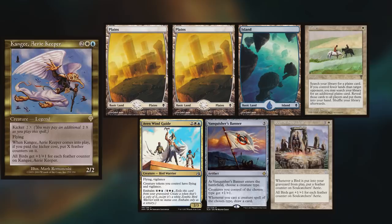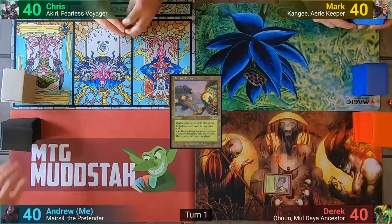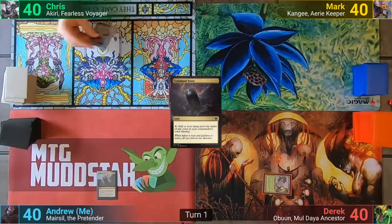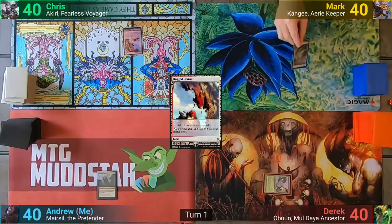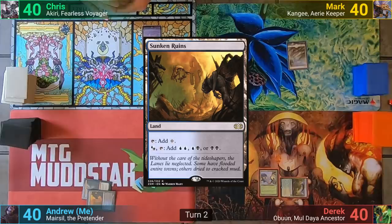Derek wins the eye roll and starts us off. Derek plays a tapped Tree Top Village, passing. I play Command Tower and pass. Chris plays a Rugged Prairie and passes. Mark has a Plains and passes to Derek. Derek plays a tapped Stirring Wildwood, passing. I play a Sunken Ruins for turn, and tap two mana for a Mind Stone.